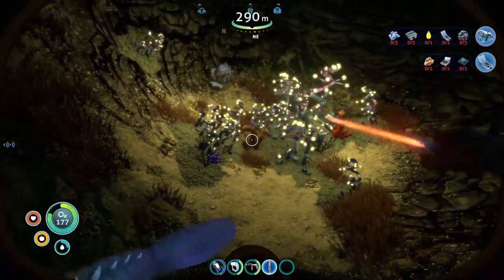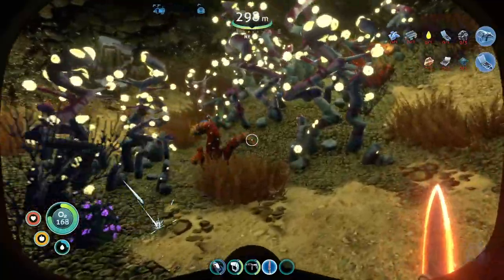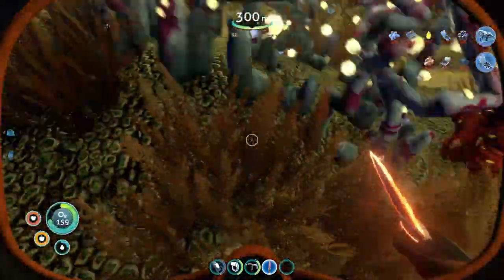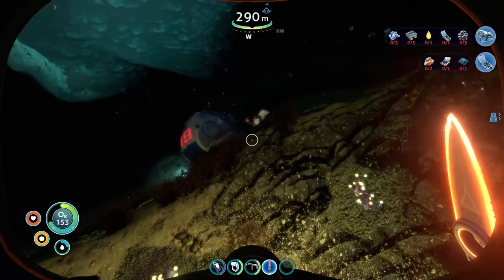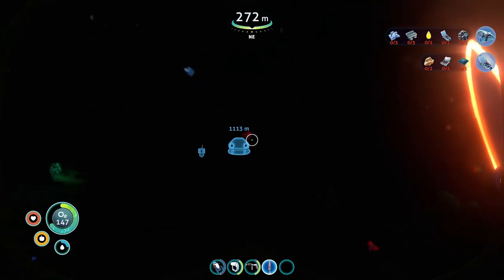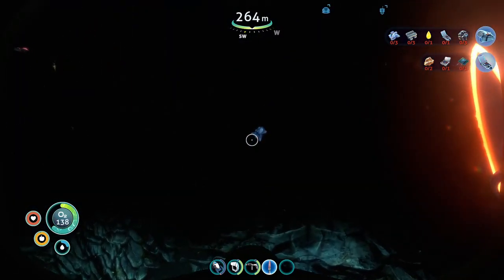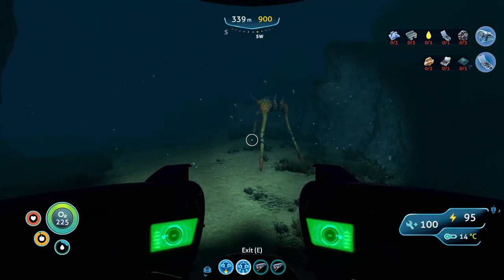Those are baddies — get off me. Dodge, bob, weave — we got an egg in here too; let's grab that egg. I'm pretty sure these are spadefish eggs. I already got the eye stock — that's what I really wanted, the eye stocks. What I also really need are the rubies, so I'm going to grab as many as I can, and also grab some quartz because I need to make enameled glass — and of course I need to make glass first.